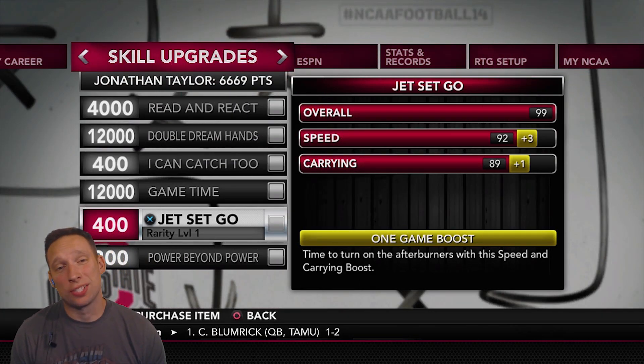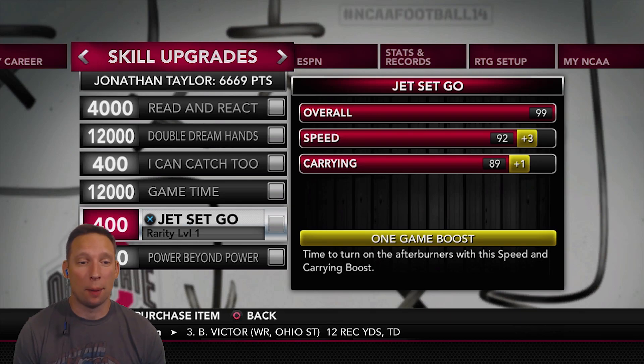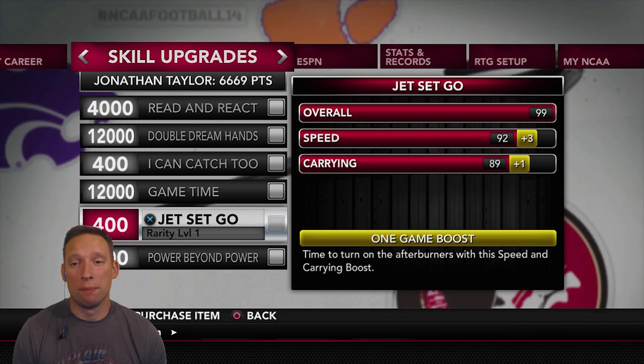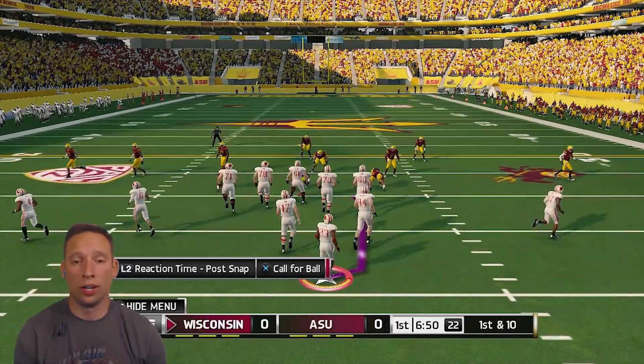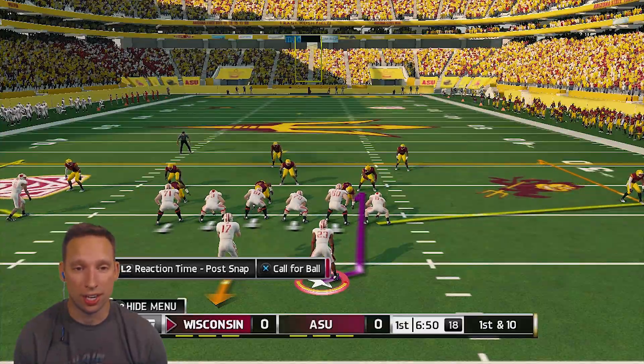Now that we're playing on Heisman and we already lost one game to a really bad team, I'm going to start doing some skill upgrades. I'm going to do this Jet Set Go — this is going to give us just a one-game boost, but it's going to increase our speed up to a 95, which I think we need if we're going to try to score some points. Here we go, game three. After going one-and-one in our first two games, we definitely need a bounce-back win here against Arizona State.